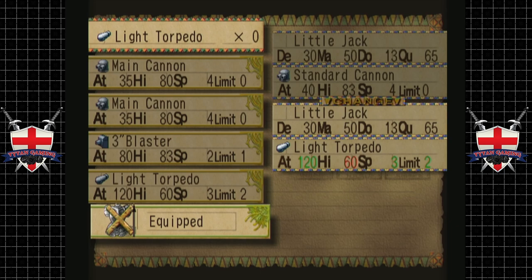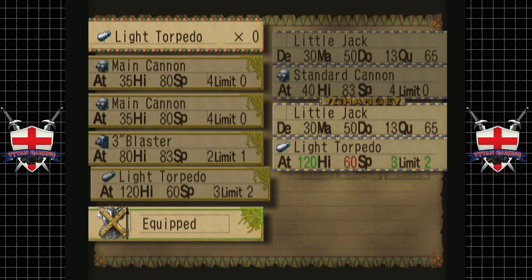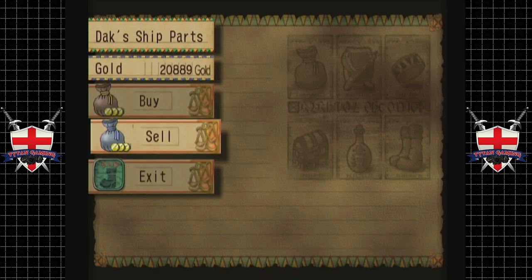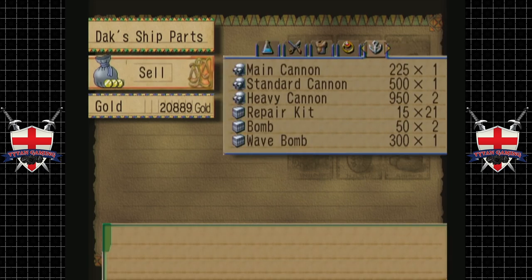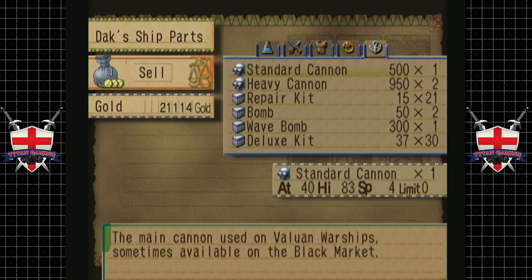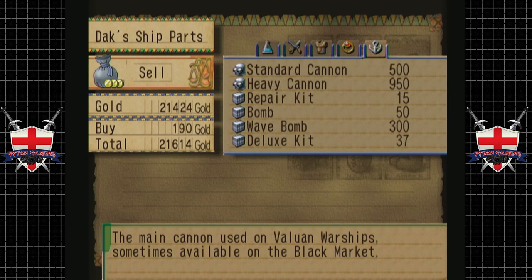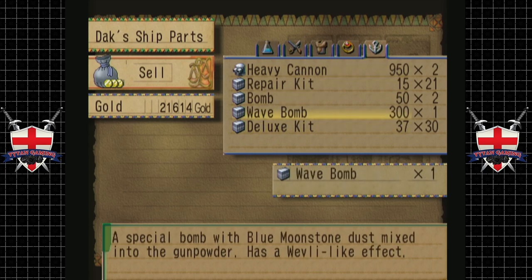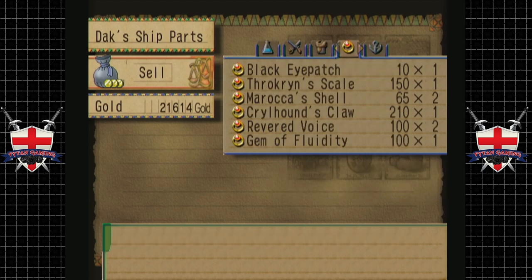So we've got two powerful main cannons and a light torpedo, which does a heck of a lot of damage. The torpedo takes three spirit to use. Now let's sell some gear. We don't need the main cannons anymore because they're obsolete. Standard cannon — obsolete. Can we really sell stuff we've got equipped? That's potentially dangerous. We've got a lot of stuff here that we can sell, but we're not exactly hurting for money, so we're fine.